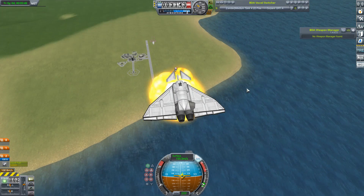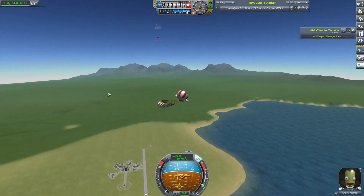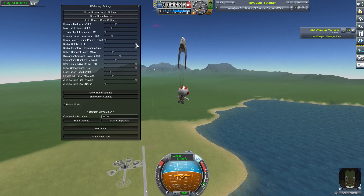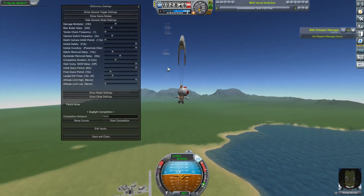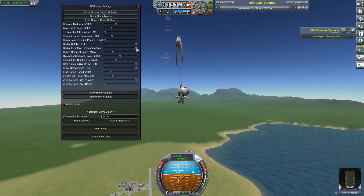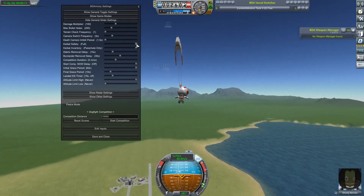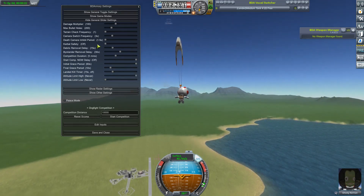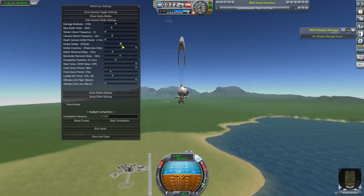I'm just going to let my craft get hit here because this is one of the other new additions to BD Armoury. There is now a Kerbal safety slide. Up on full, if the cockpit gets destroyed - the remains of my serpent just being obliterated there - if it's set to full, if a cockpit is destroyed, the Kerbal will bail out with its parachute. If it's set to off, that won't happen and your poor Kerbal will just die, but then this is Kerbal's base program, it's kind of what happens.